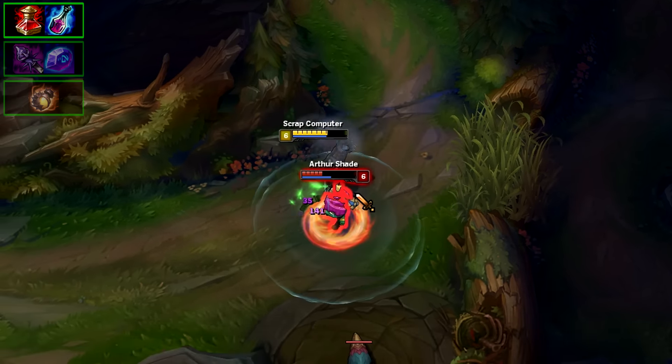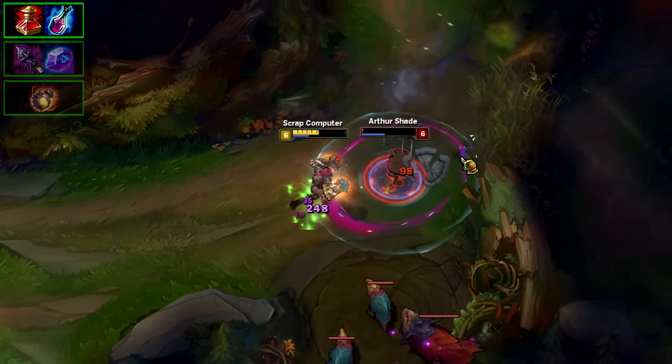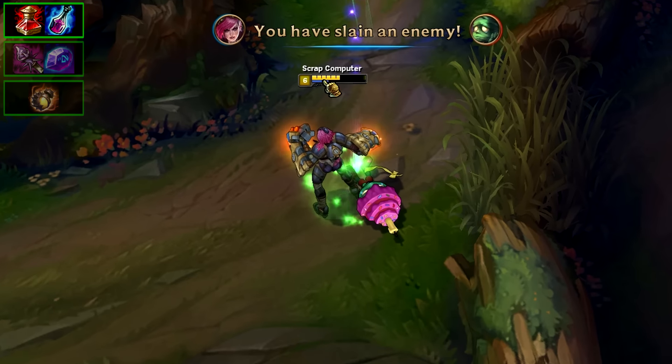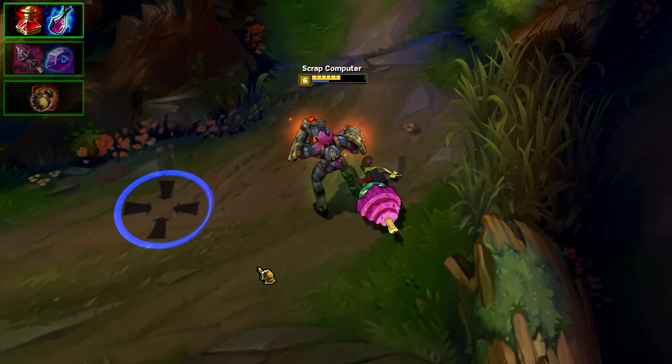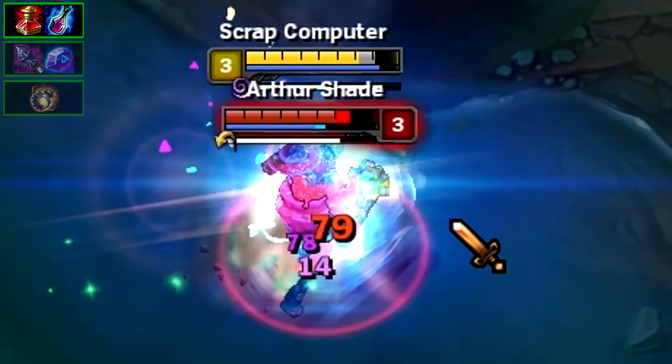Anytime you want to all-in, take your potion just before the fight begins or after you've taken your first bit of damage. You can't use your potion unless you've actually lost HP, so do it as soon as you get the engagement. This is an extremely underused and extremely undervalued tactic, especially early game.